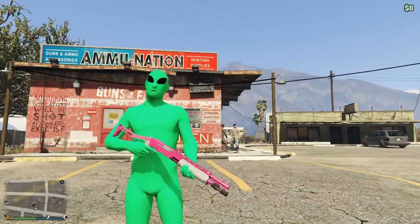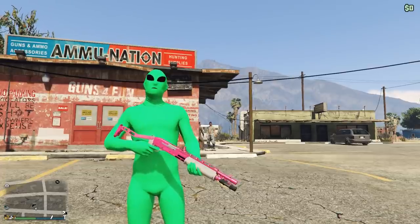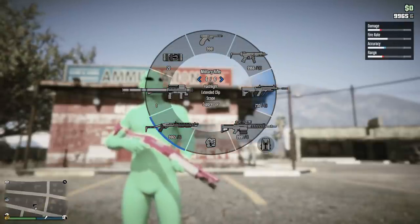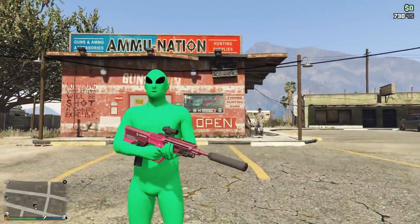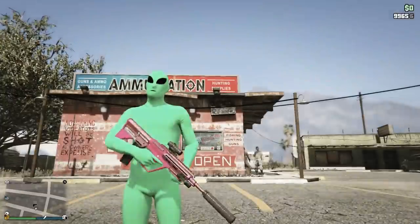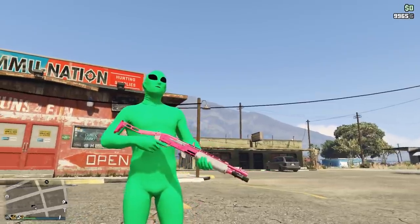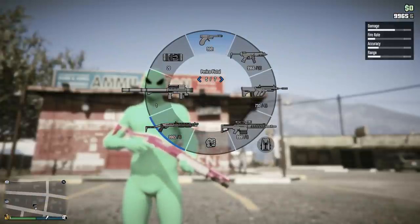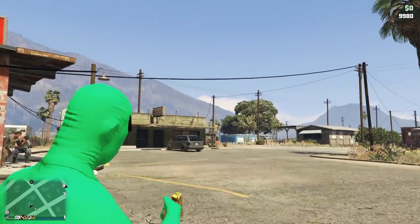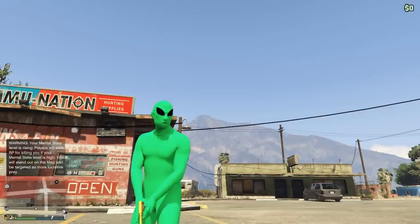Welcome back to another GTA Online video. I'm Saints Fan, and today I'm continuing my Cayo Perico heist guide. In this video I'll show you how to unlock the two exclusive heist weapons. Rockstar added three new weapons in this latest update — the Marksman Rifle you can buy at Ammu-Nation for 350k, and two secret weapons only found in the heist: the Combat Shotgun, based on the SPAS-12, and the Perico Pistol, El Rubio's unique single-shot pistol.